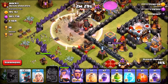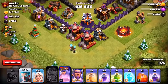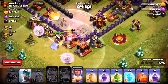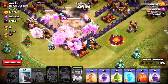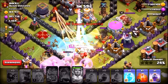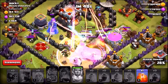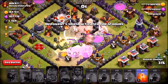The Barbarian King's ability takes out the air defense. The Queen goes around the outside with four healers. We drop 15 ice wizards along the bottom, pop the Grand Warden's ability, drop a heal spell, a jump spell into the core, rage spells, and a freeze spell — but our wizards get frozen by a defending freeze trap. We push toward the core with the final rage spell.